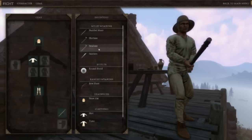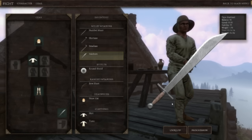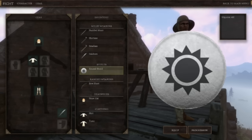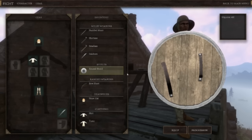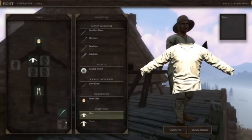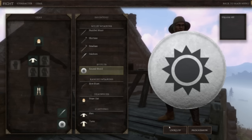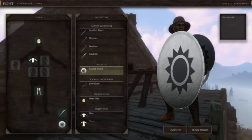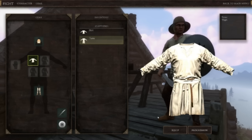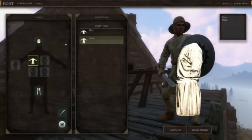I've got a studded mace and a falchion — I want to equip this falchion because I like these swords. Look at that, tasty. A round shield so I can defend against attacks, a short bow, and some straw hats. I mean I do not have much. I want to equip this round shield. I've got a falchion and a shield now so my dude is ready to battle. I don't have any gloves or anything like that but I do have this sweet tunic, so I'm gonna equip this tunic to get a little bit of a different look on my guy.